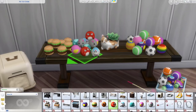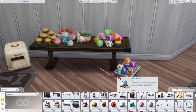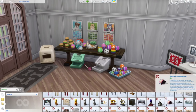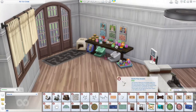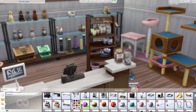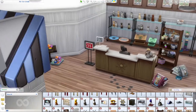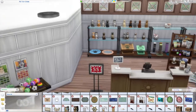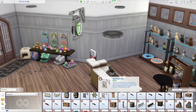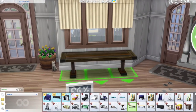It took me forever to place all of these — I was watching some show on Netflix at the same time and it felt like it was taking forever. I put some over here because I felt like it definitely looks like it belongs in a cafe or restaurant, so I added some doggy treats and toys so it kind of matched the area. I love that you can add whatever you want on the signs to really make them customized for your store.